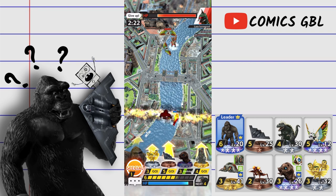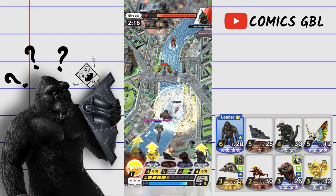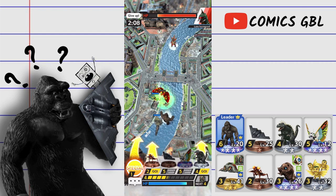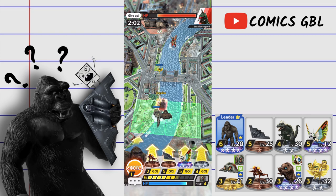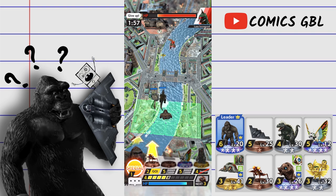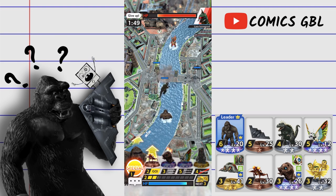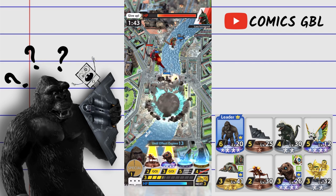He drops a Train Bomb — hopefully he doesn't have Dimension Tide. Going to drop Hedora and block the Leo. He does have Dimension Tide, which is a shame. Going to work up a slow steady push — drop a Gyrus, wait a little bit, drop another Gyrus, let them go together, then drop a Bomber on the other side. Drop the bomber, see what he does — I'm curious what defense he plays against the Stealth Bomber. Going to pop the boost to maximize damage.